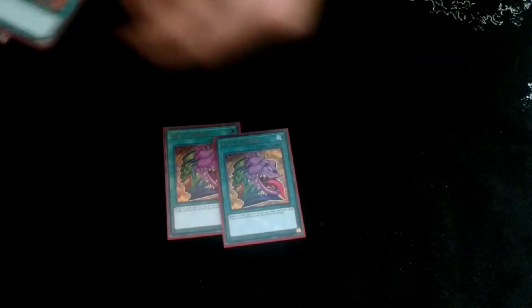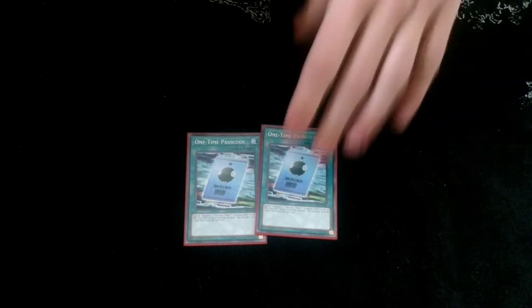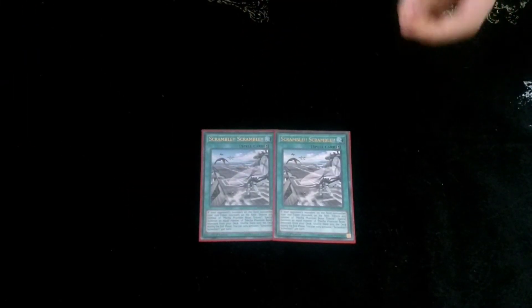Now here's the spells. We have three Pot of Desires — probably one of the best cards in the deck at the moment. We have one One-Time Passcode: summon a token, get a token, with some combos I'll show you in a second. We have two Enemy Controllers. We play two Scramble Scramble — I want this to be up to three, but we only have two at the moment.